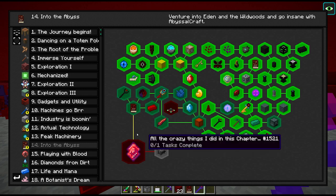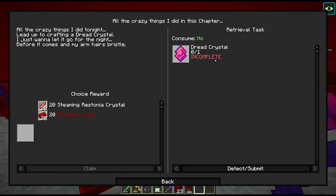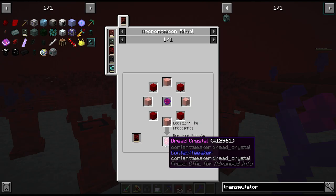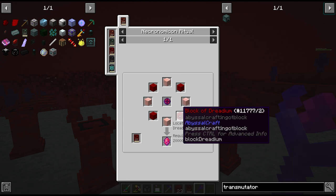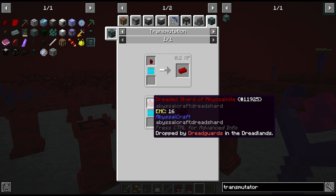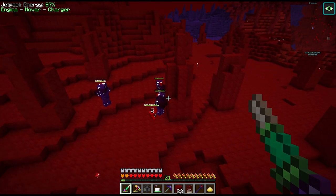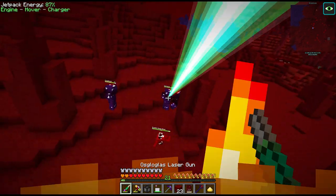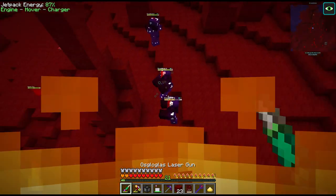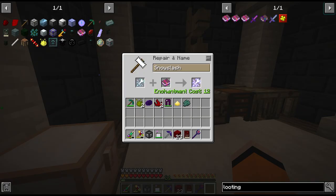That brings us to the last quest in this chapter. There is also a dank null docking station which we're going to skip for now. We have to craft this dread crystal. To make it we need four blocks of dreadium, which is a lot of dreadium ingots and a lot of shards of abyssal night. I'm not sure if there's any easier way to get this stuff - if not, it means farming a lot of these dread guards, which is very tedious especially since they set you on fire.